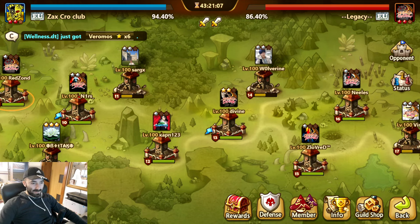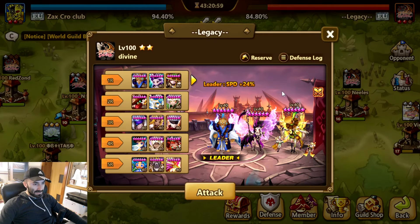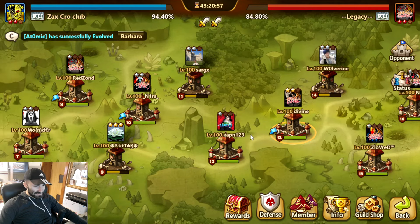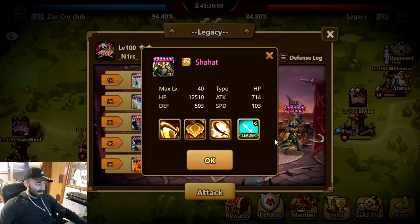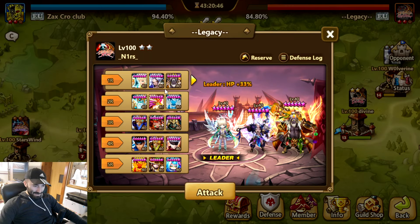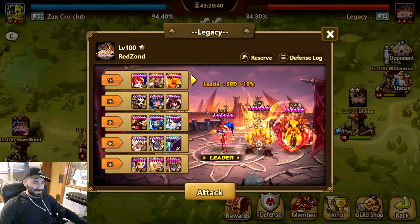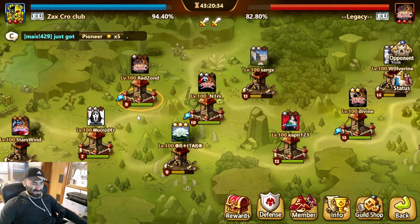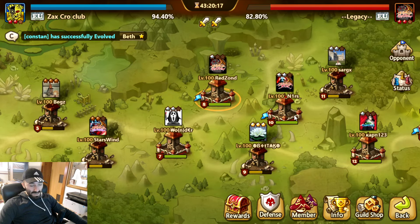Welcome to another world guild battle video. We're up against Legacy EU guild and I found some LD defenses which could be interesting. Here's me, here's Salah — or Shut — anyway. We are G2 at the moment because a lot of people are slacking and there are a lot of unruined defenses, even though people can ruin them for free — just slap auto rune. It's unbelievable how many slackers are in this guild.